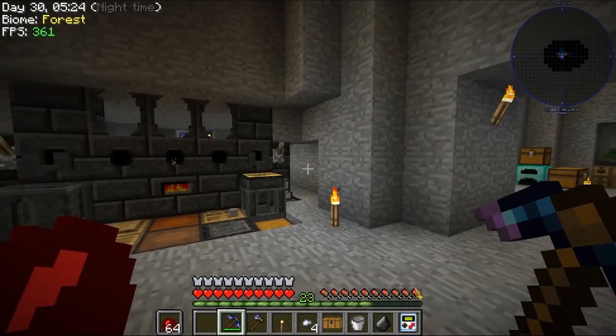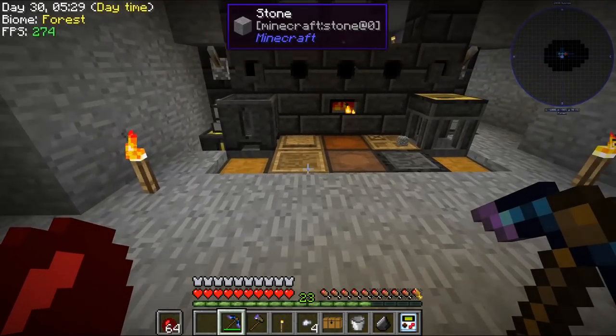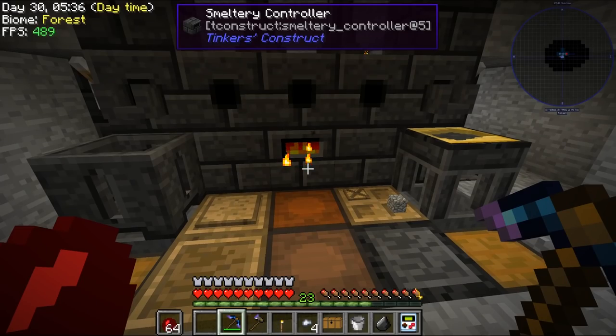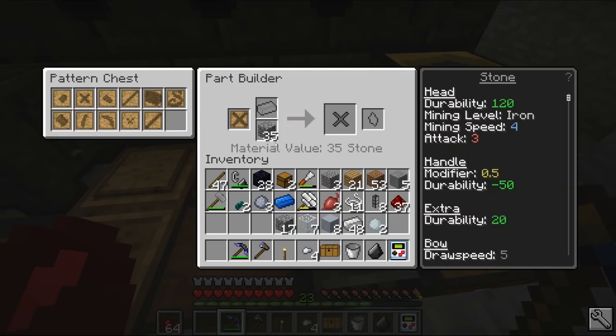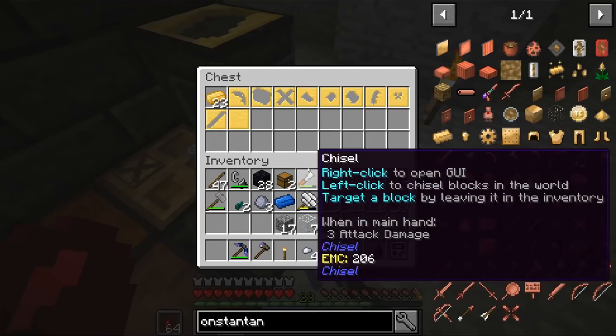At least it would be useful to get a decent weapon. Anyway, I did upgrade the pickaxe with a cobalt head, so I just put some cobalt in here. I've got various other metals in here, some electrum and stuff like that. I made some casts - you just make the stone version using a part builder, put that in here, pour some aluminum brass or gold onto it, and get the casts.